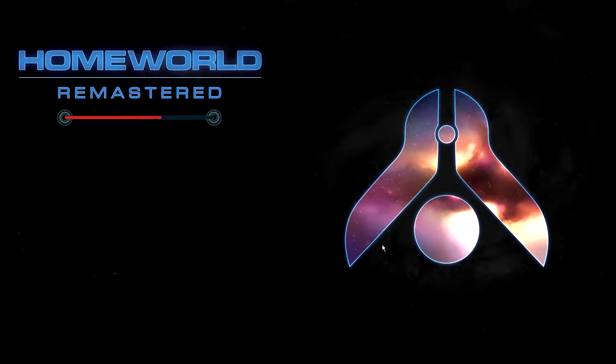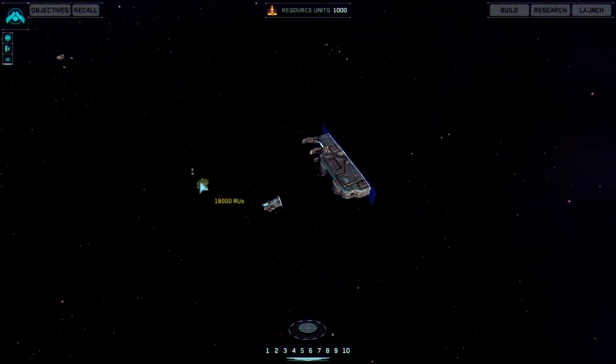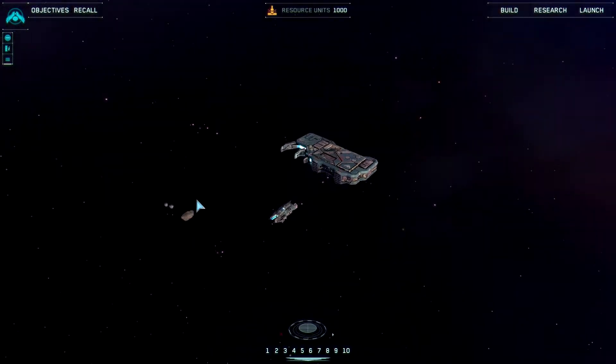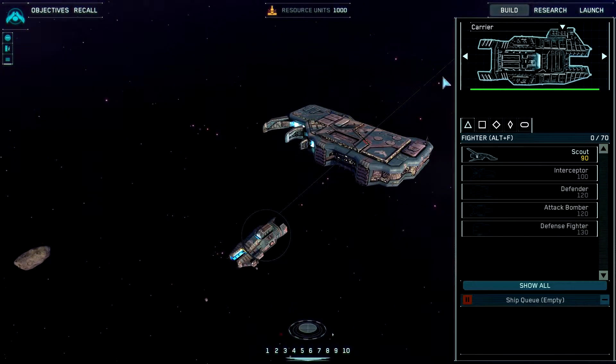So here we go, and hopefully this time it'll work a bit better, because that last map had so many asteroids but they were just 30 to 50 resource units apiece — some of them were even 15. But now I've got 18,000 and 9,000. That is so much better. Right, let's get started with building some stuff.